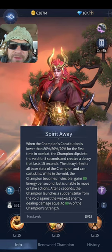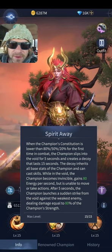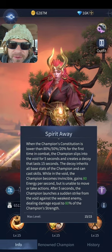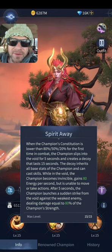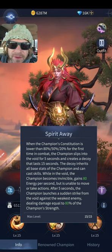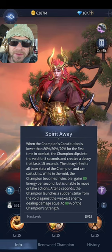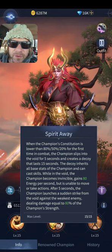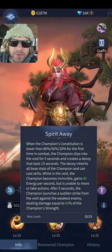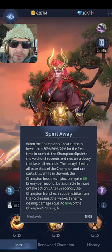Her passive is Spirit Away. When the champion's constitution is lower than 80%, 50%, and 20% for the first time in combat, the champion slips into the void for five seconds and creates a decoy that lasts 15 seconds. The decoy inherits all base stats of the champion and can cast skills. While in the void, the champion becomes invincible and gains 80 energy per second — a total of 400 energy over five seconds — but is unable to move or take actions.